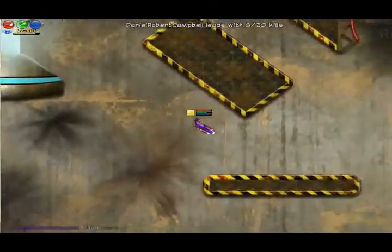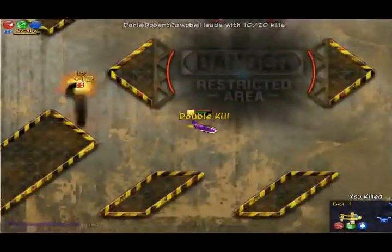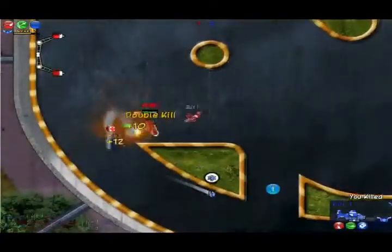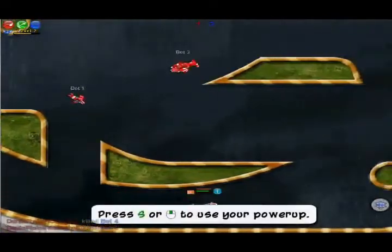The gameplay of Altitude is fairly basic. Pressing left and right on the arrow keys acts a lot like pushing forward and pulling back on the controls of a plane, and the throttle is controlled by the up and down keys. Each plane is equipped with a primary and secondary weapon. In addition to these standard weapons, there are special power-ups littered around the map.